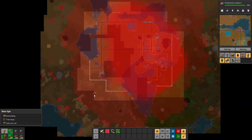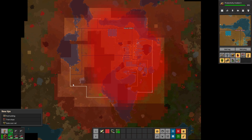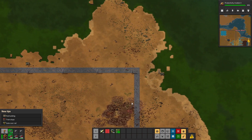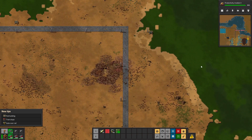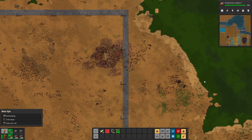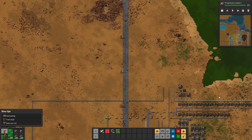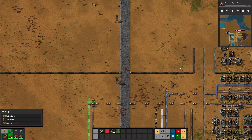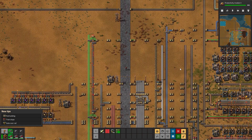It looks like the pollution barely touches biters that way anyway, which is probably why I rarely see an attack from that side. Oh look - you remember I was talking about the water being a beautiful shade of green? There you go, the pollution is making it happen.